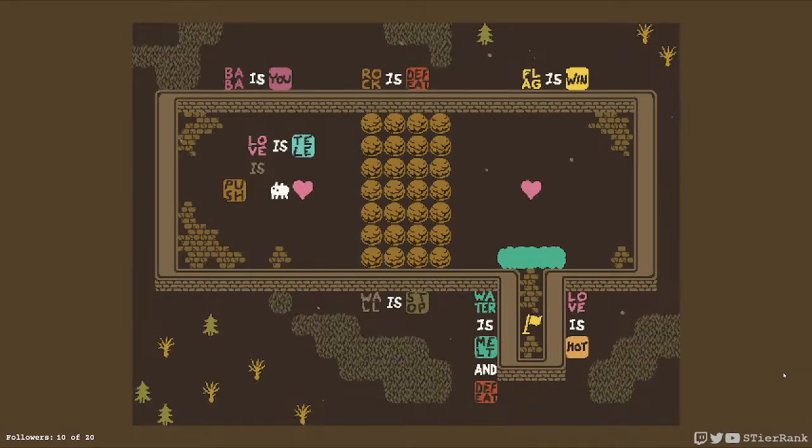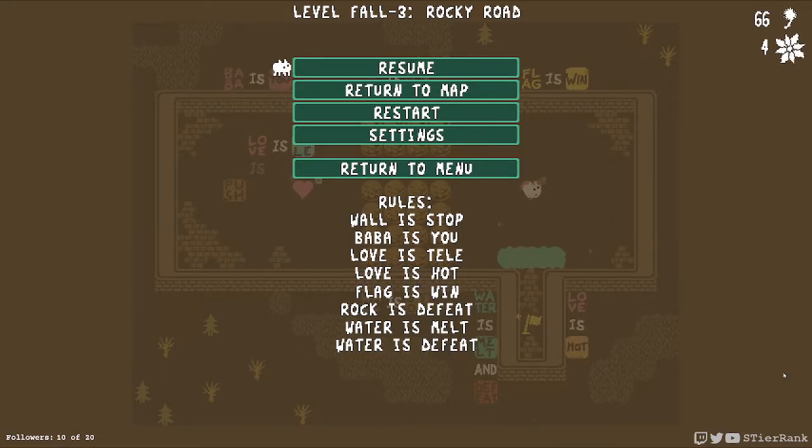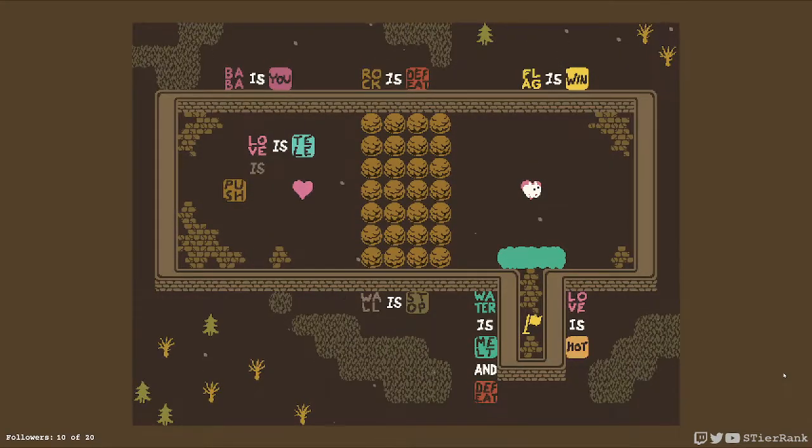Which is cool and all. Let's read the rules too, just to help process: wall is stop, Avive is you, love is tele, love is hot, flag is win, rock is defeat, water is melt, water is defeat. Somehow we have to get to the flag, and I feel like there has to be some sort of trick to teleport out over this water and get down to the flag — basically using the teleport cycles to your advantage, just flip-flopping over and over between the two.